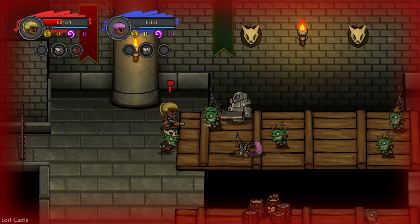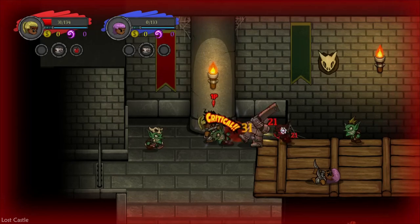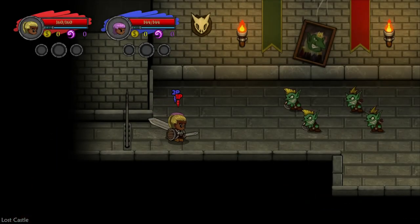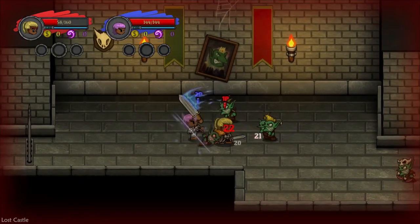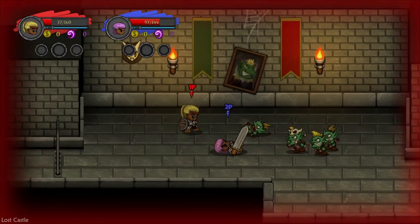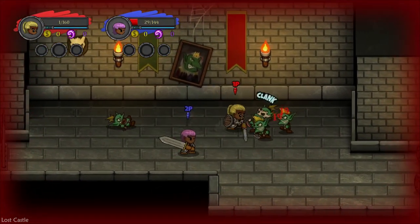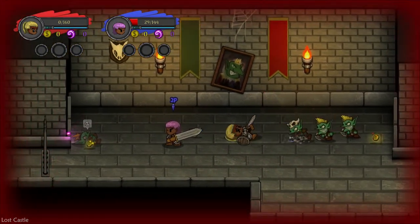Lost Castle is quite self-aware and funny — its art style isn't too serious and it plays on the fact it's a roguelike, giving you cool one-liners explaining why you keep coming back as somebody else. It's difficult and deep, with a lot of bosses and things changing all the time. There's so much more longevity here than a standard mapped-out campaign, and this one has so many strengths in that area.